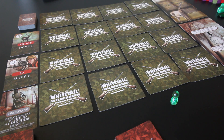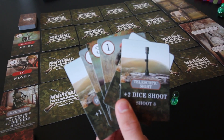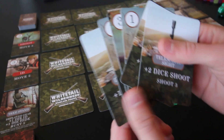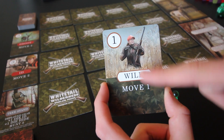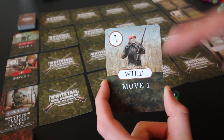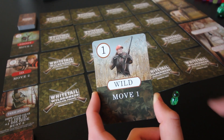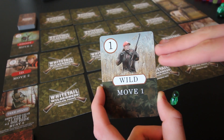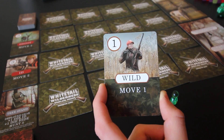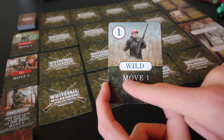To start exploring, we're going to play one card from our hand and move equal to its movement value. Many of these cards are usable in at least two ways. For example, we have this wild card — the top action is the hunt action. The wild can be any type of action, allowing us to roll one extra die for any type of check. On the bottom, most cards have a movement value — this one is move one.